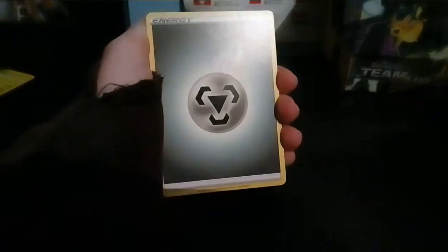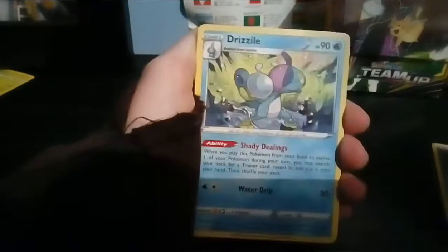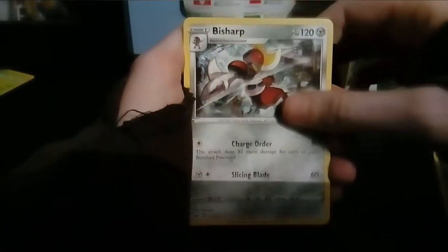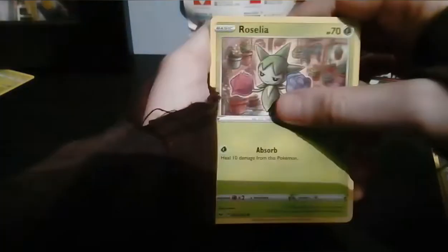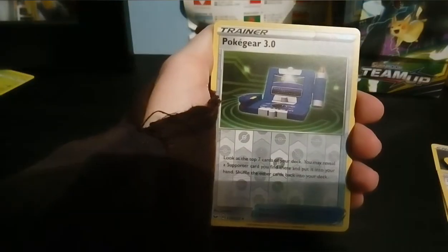Swing around - metal energy. Okay, Quick Ball - that's a really good card, playable as well. Rotom Bike, we got a Drizzile. I said I was gonna go slow - we got a Bisharp, Bishino, we got a Vulpix, that's nice. Munna, Roselia, Turtonator, Pokégear 3.0, and Cloyster - regular rare. And yeah, that was another green code. Not getting any good cards.